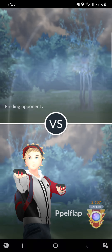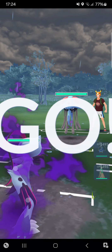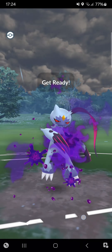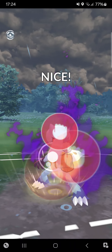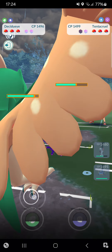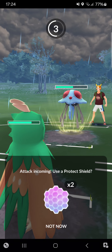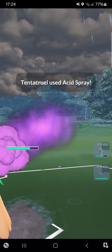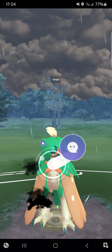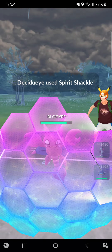Hopping into the second match of the second streak. Shadow Sneasler into Tentacruel — we had this lead before but that was a Shadow one. Right now it's a regular one so I'll throw straight up Close Combat, seeing how he responds. He shielded it — pretty interesting. Going into Decidueye, he'll definitely go for Acid Spray so I'll just let it go. He goes for his Gligar, so I'm going for a Spirit Shackle bait — opponent shields it.